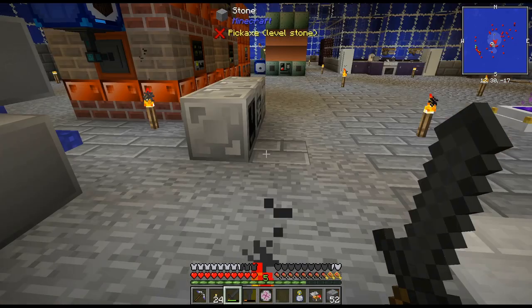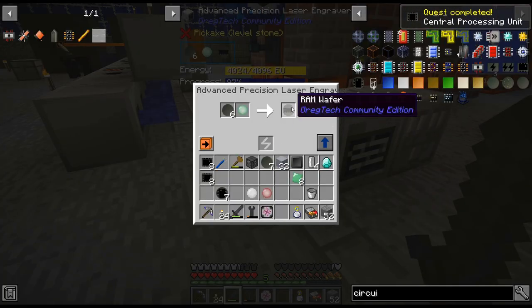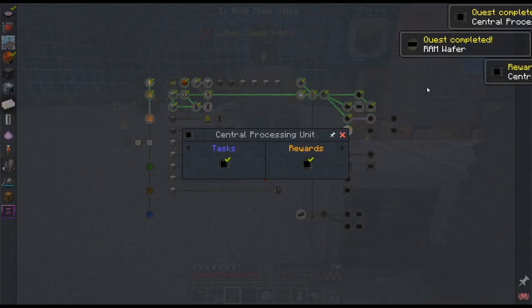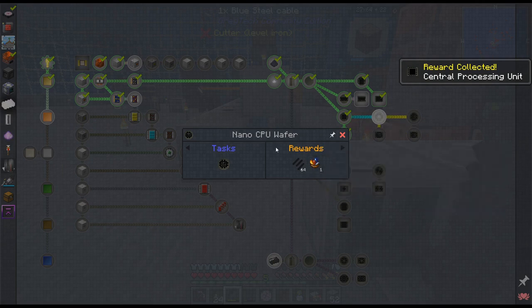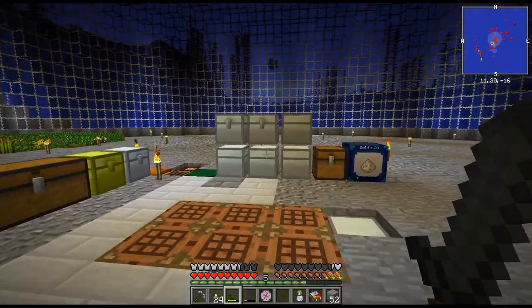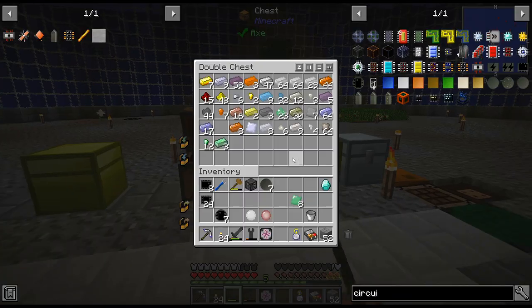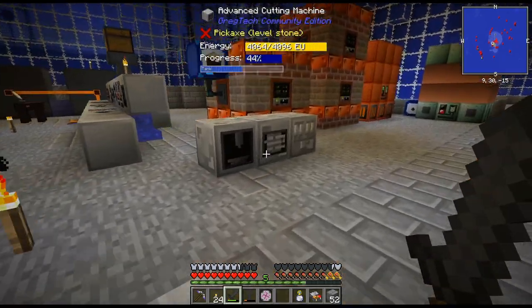That is always something fun to work towards. I always push for circuits — that's usually something I like to always kind of push towards when I'm trying to progress. I like kind of rushing better circuits; it just makes things easier in my opinion. Let's get a little organized here — this chest is completely not organized.